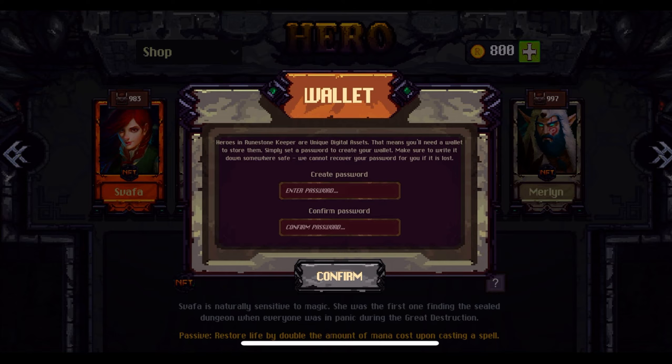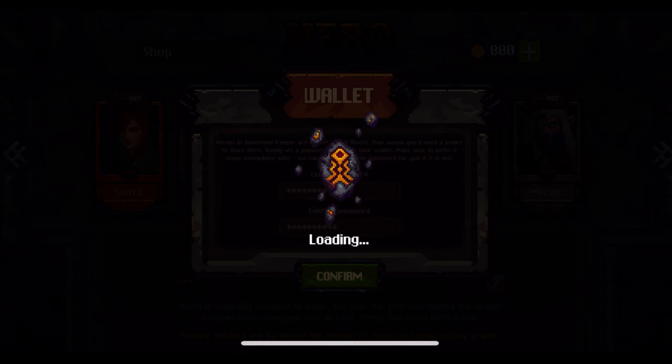In this case, the player does want to acquire an additional hero, but they don't have a wallet. It says heroes in Runestone Keeper are unique digital assets, and then it says to create a wallet — we cannot recover your password for you if it is lost. This is a non-custodial wallet. The player is entering their passphrase, and this is the migration from essentially a Web2 player to becoming a Web3 player.